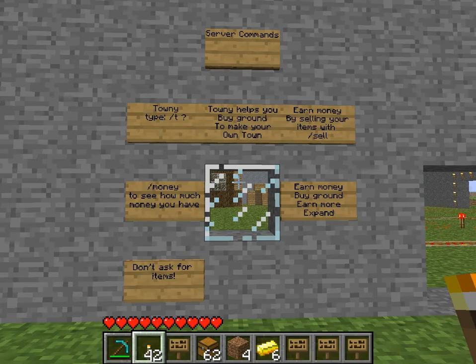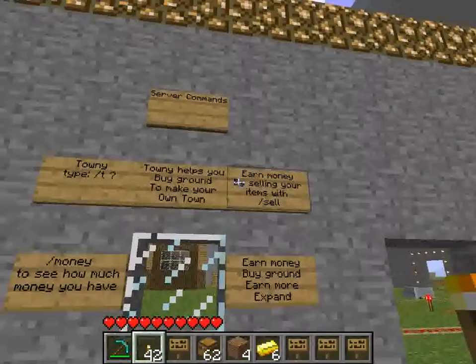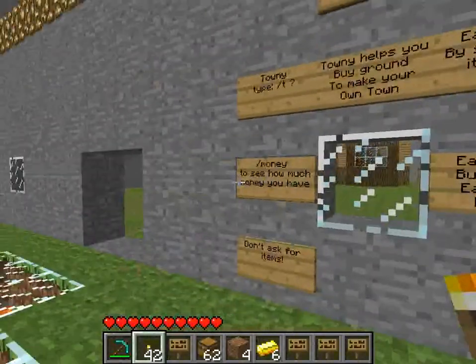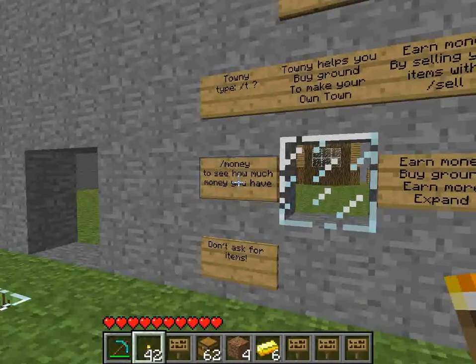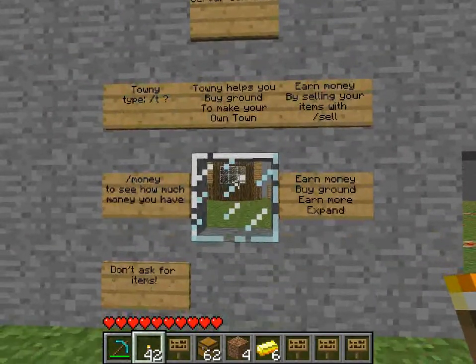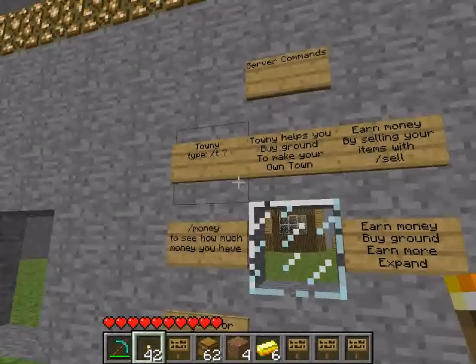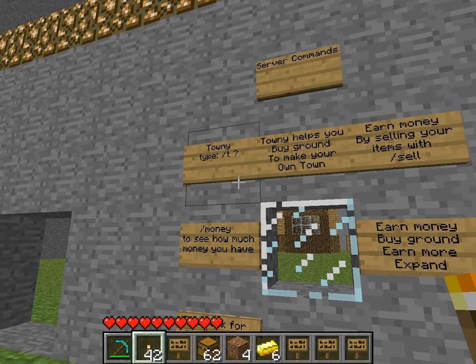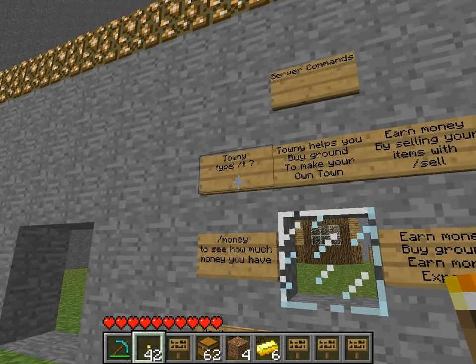You can now sell items you find, and with the items you sell you can buy ground and give it to other players if you like. The commands are on the spawn so check that out. The command for Townie is slash town, or slash t, or if you want help it's slash t space question mark.